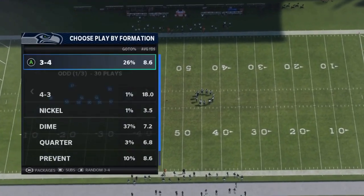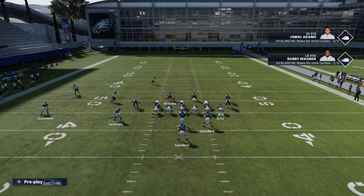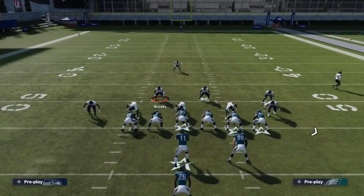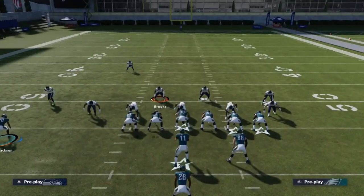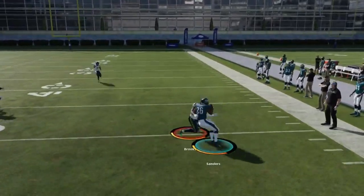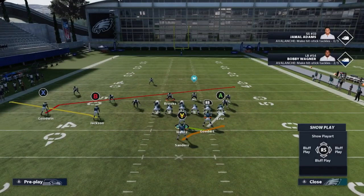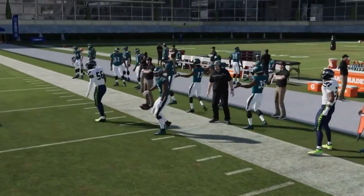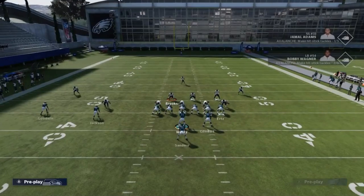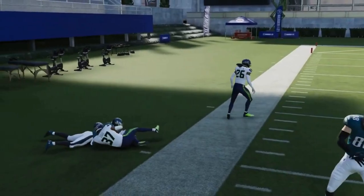Next we got the Stretch Alert Dragon. I'm pretty much just running this. Against Cover 3, the slant works; the flat route works; but against man, there's no cornerback out here so that's one of the better ways to go. Cover 3: B route. X for man. Against Cover 3, that B route gets open — they shot inside making it a really big play.